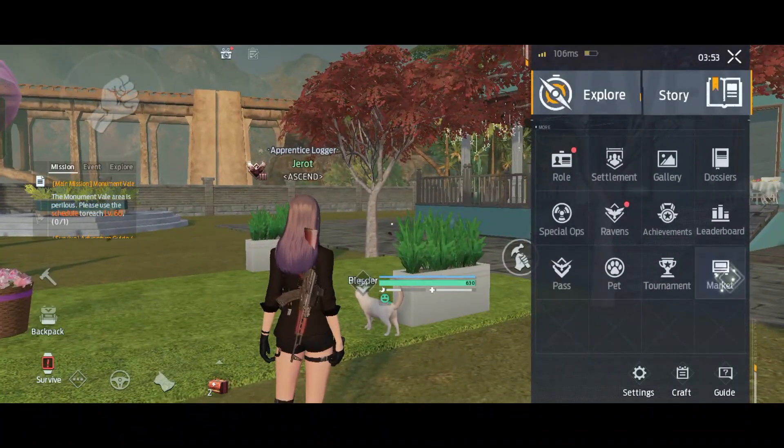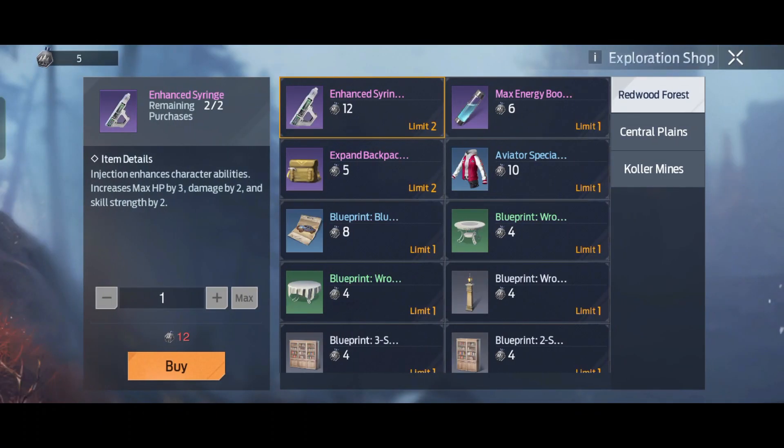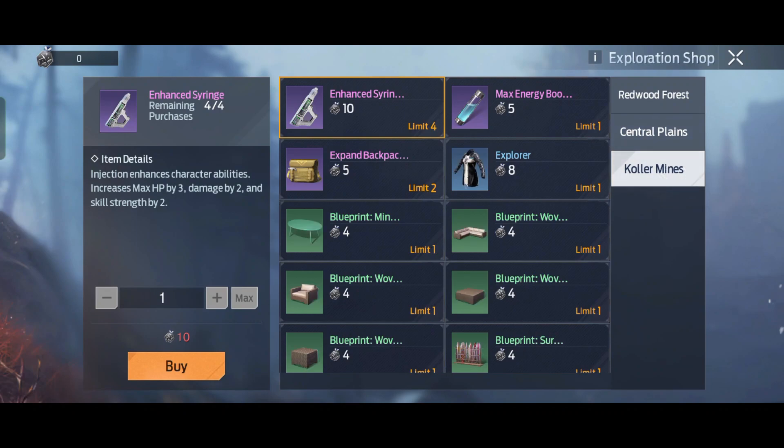Another way to get this enhanced syringe is to exchange your exploration points. It's easy to get exploration points — just go into the map, open some crates, and boom, there you go. Easy peasy.